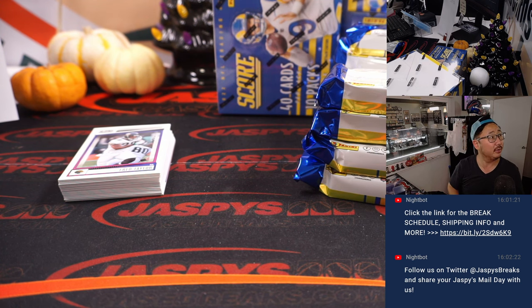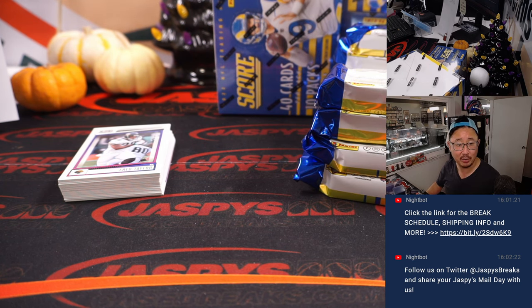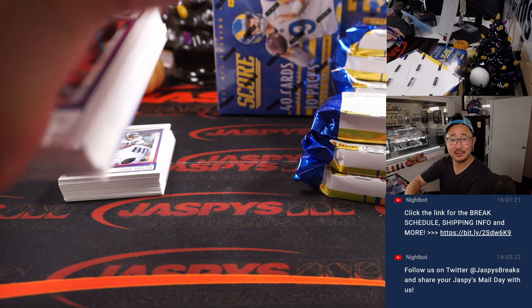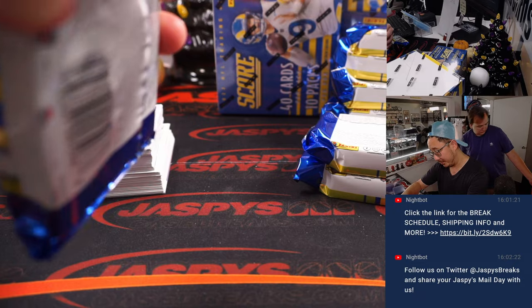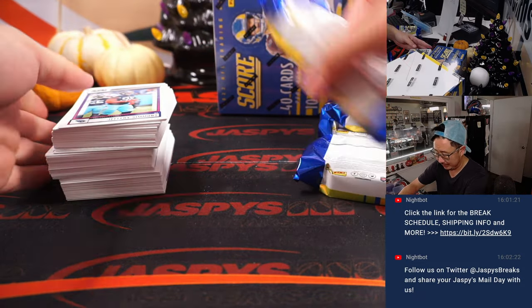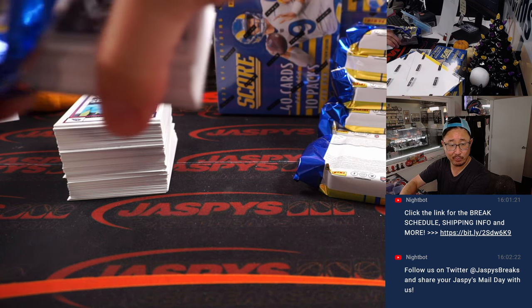We've got some baseball on in the background — Yankees leading Cleveland 5-1, bottom of the eighth, and they just put a runner on. Week six in the books. Let's take a quick glance at the standings while I rip open these packs. The Bills are 5-1, the Jets 4-2 on a three-game winning streak. That defense looks like it's really coming together. That was supposed to be Robert Sala's calling card — to improve that defense — and they have, so they're on a three-game winning streak.